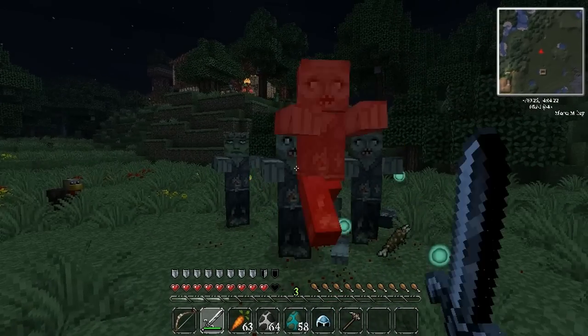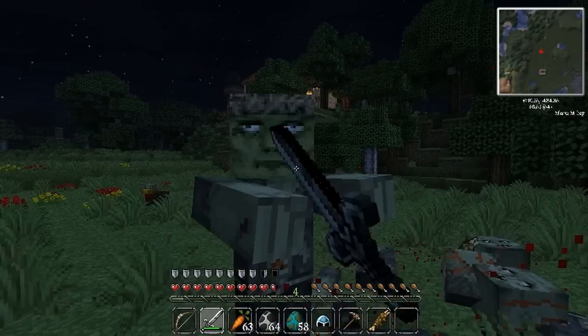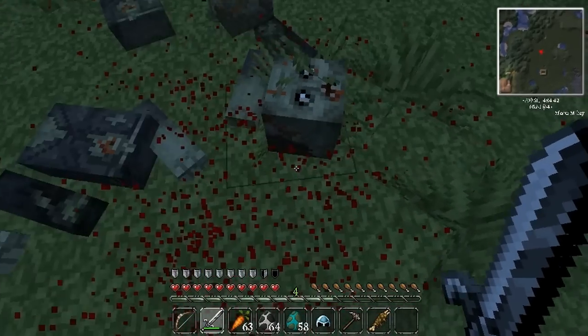There is a zombie there, and a villager. Look at them — there are their parts. You can't kick them. And the blood too.